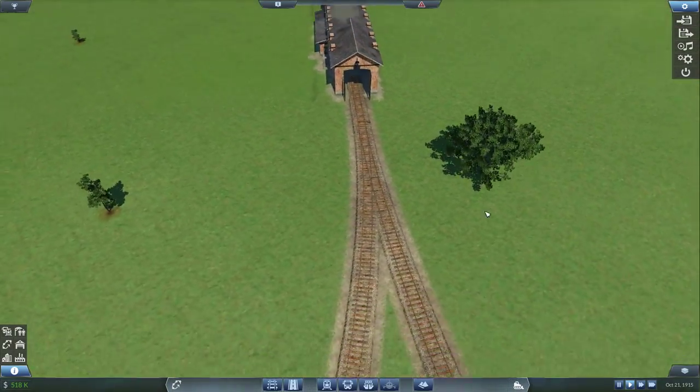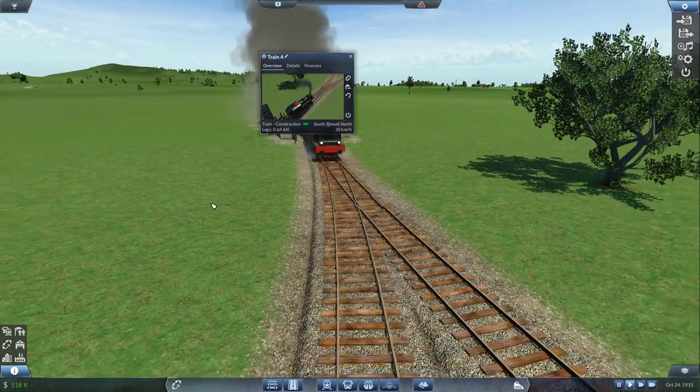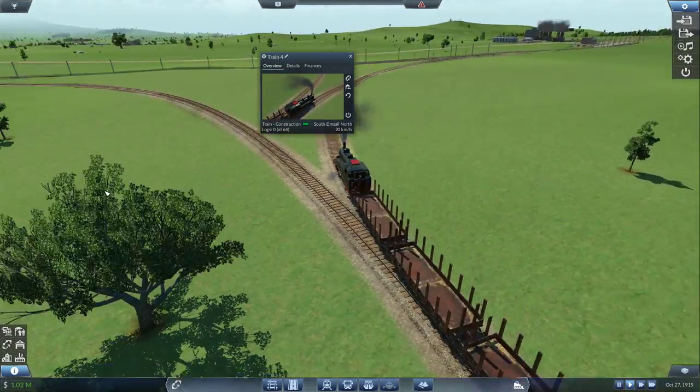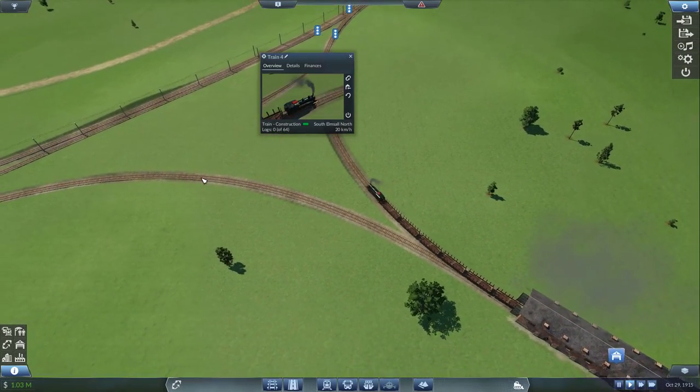Let's see how it looks. This guy is a bit slower and a bit less powerful, but should be a lot cheaper in terms of running costs. Top speed is 90 kilometers per hour - that's not too bad, I guess that will work.